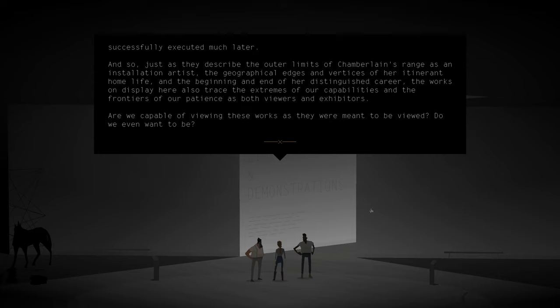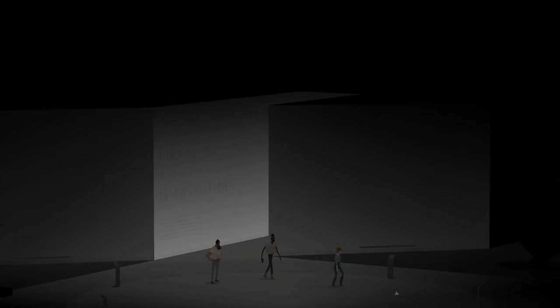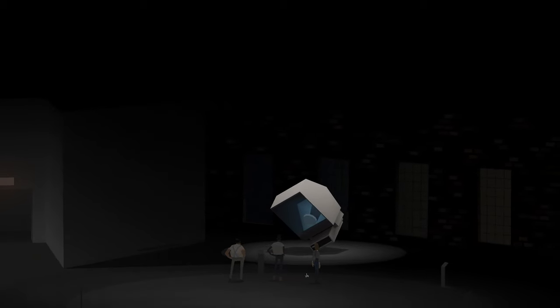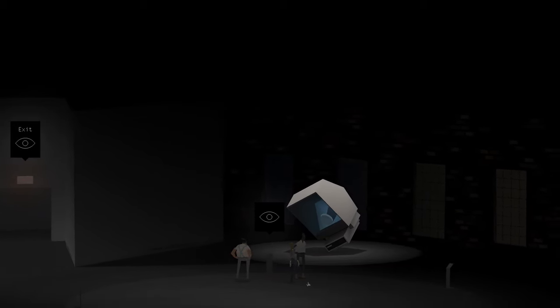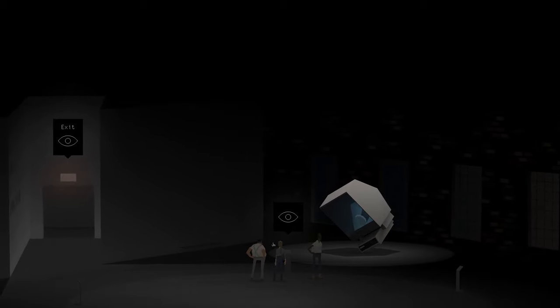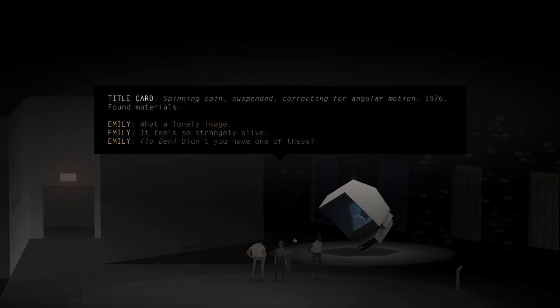Are we capable of viewing these works as they were meant to be viewed? Do we even want to be? Let's go clockwise. That's so cool — it gets louder as you walk closer to the pedestal. Title card: 'Spinning Coin Suspended. Correcting for Angular Motion. 1976. Found materials.' Apparently we're playing as Emily, and one of the things we can say is to Ben.